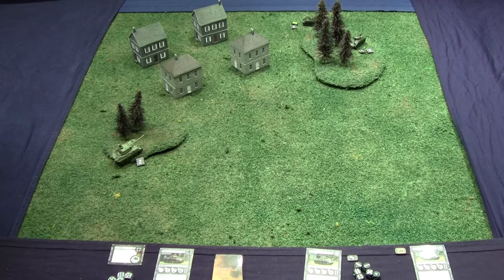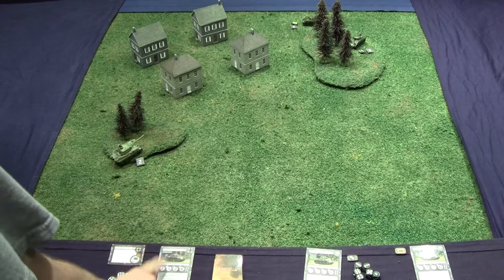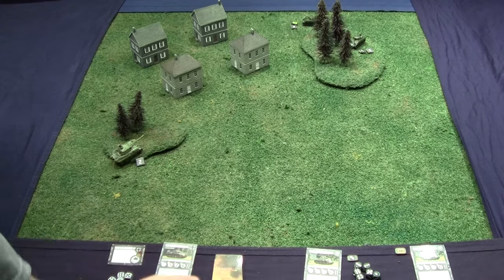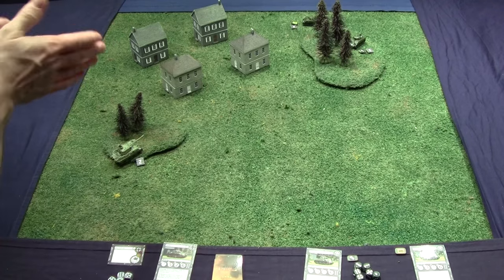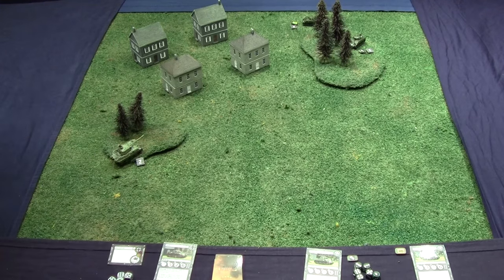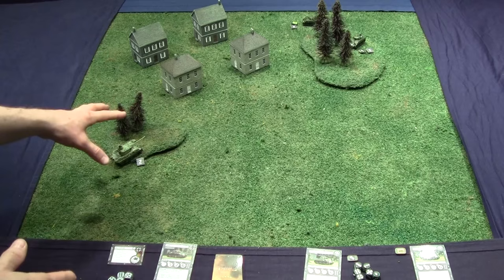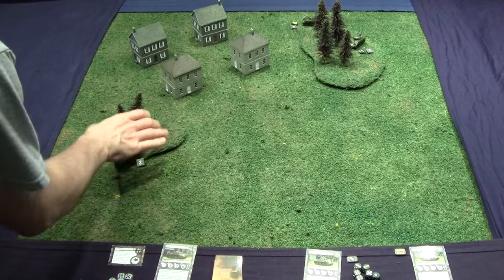In the shooting step, you also decide who shoots first by initiative — but in reverse. Whoever has the highest initiative shoots first. The Panther has seven, the Sherman has six, so the Panther shoots before the Shermans. You also need line of sight. Buildings block line of sight. You can shoot at any visible part of a tank except the gun barrel, measured from where the gun is mounted. Destroyed tanks also block line of sight.